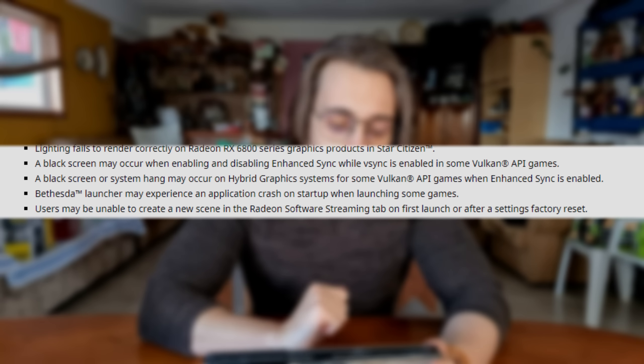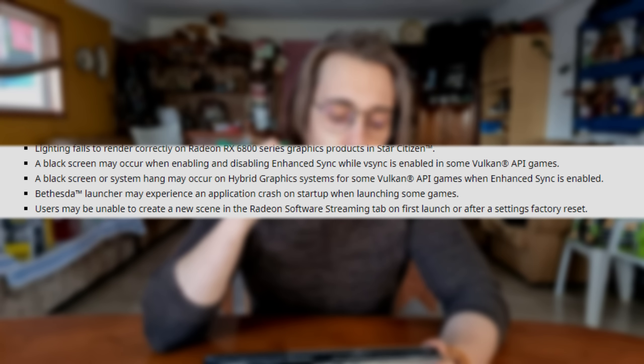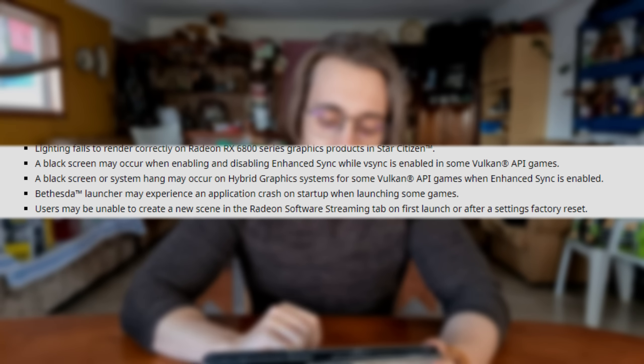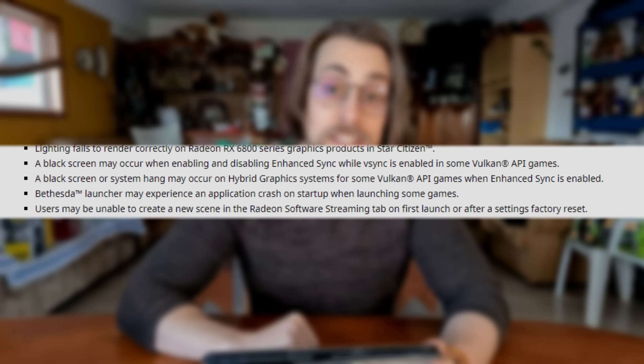Like I said, there are a lot of fixes you can see on the release notes, but there is an important one: a black screen may occur when enabling and disabling Enhanced Sync while VSync is enabled in some Vulkan API games, and a black screen or system hang may occur on hybrid graphics settings for some Vulkan API games when Enhanced Sync is enabled. That's a pretty nice fix.